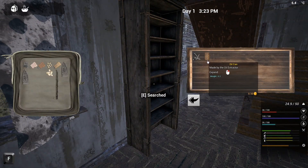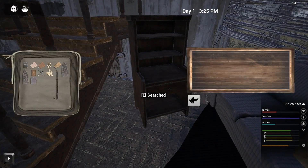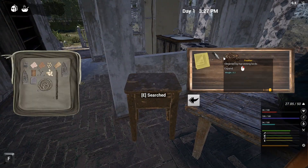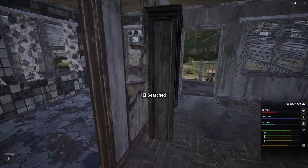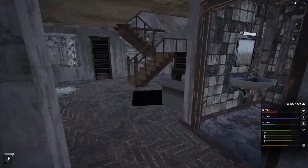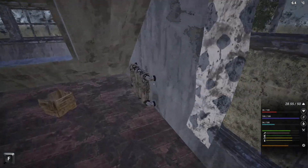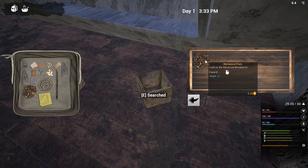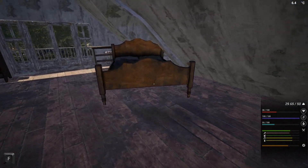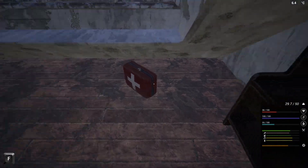I wonder if we can find some bones to make some better spears — that would be nice. Normally bones can be found in almost every single house, but of course it's not 100%. Some bones would be nice, along with plastics, mechanical and electronic parts, and all that great stuff. More cameras, some mechanical parts — cool. I'm really looking for bones, but apparently not this time.